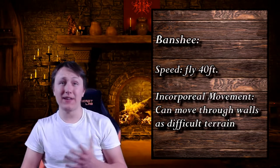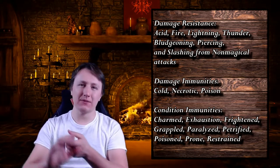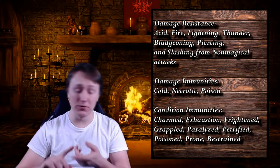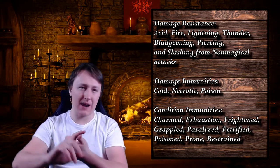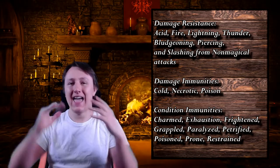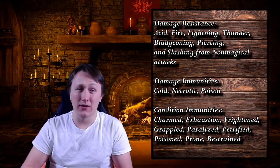Realistically, your Banshee should almost never get caught in melee, but even if she somehow gets into melee with a Barbarian, the Banshee still has one more saving grace in the form of condition and damage resistances and immunities. She is resistant to acid, fire, lightning, thunder, bludgeoning, piercing, and slashing damage from non-magical attacks; straight up immune to cold, necrotic, and poison damage; and immune to being charmed, exhausted, frightened, grappled, paralyzed, petrified, poisoned, prone, and restrained. All of these resistances and immunities make the Banshee tankier and allow her more wiggle room to escape if things get sticky.